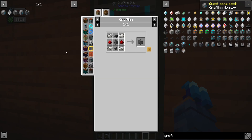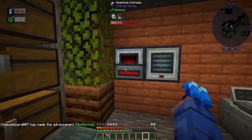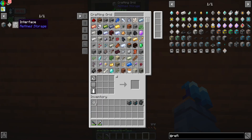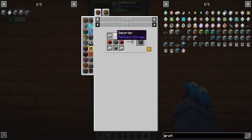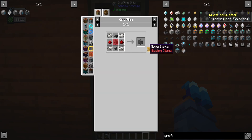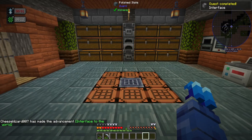We also need an interface. There are two main easy ways to pipe things in and out of a machine with Refined Storage: use importers and exporters - importing into the system and exporting out - where you stick one either side of the machine. Or you make yourself an interface, which is what we're going to do. With the interface, you can pull and push items in and out of the system from one side. For me it's mostly about aesthetics - that's basically what it comes down to.